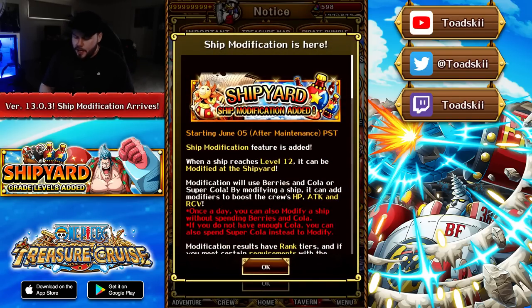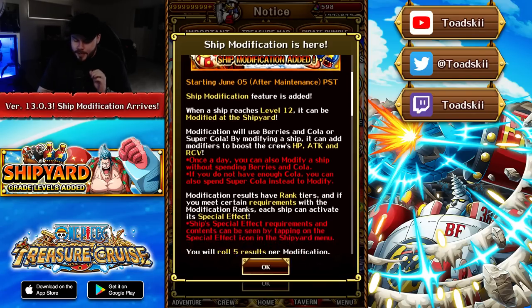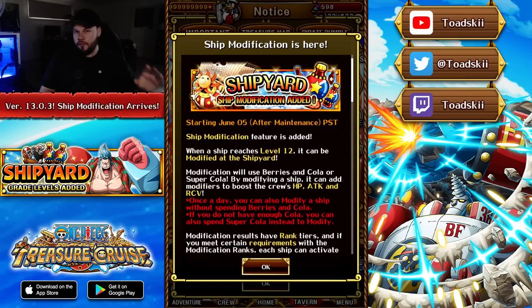With the shipyard ship modifier activated, modification will use berries and cola or super cola. By modifying a ship, you can add modifiers to boost the crew's HP, attack, and recovery. Once a day you can modify a ship without spending berries and cola. If you don't have enough cola you can use super cola, but I do not advise using super cola to modify — only use it to get the ship to level 12.